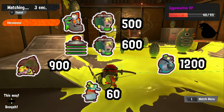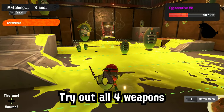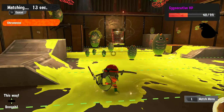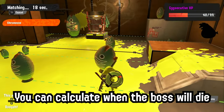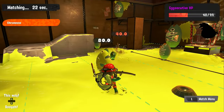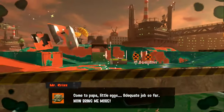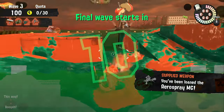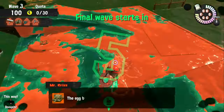You should try out all 4 weapons in the rotation in the training area. Shoot targets and see how much damage they deal — this is important since you can calculate when a boss will die, saving your ink and time. You'll also learn which attack has the highest DPS. For example, Carbon Roller deals 160 damage both horizontally and vertically, so horizontal flicks are better for finishing off salmonids.